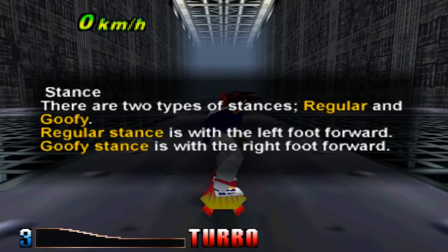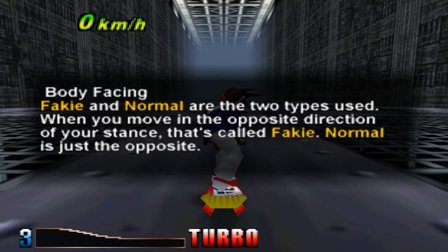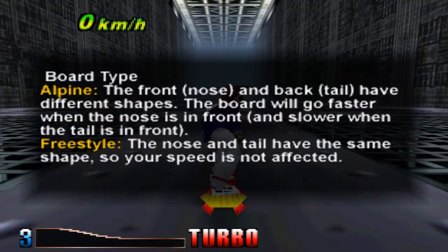Stance. There are two types of stances: Regular and Goofy. Regular stance is with the left foot forward, Goofy is with the right. Just like any other board. Fakie and normal are the two types of body facing. When you move in the opposite direction of your stance, it's called fakie. Normal is the regular stance.